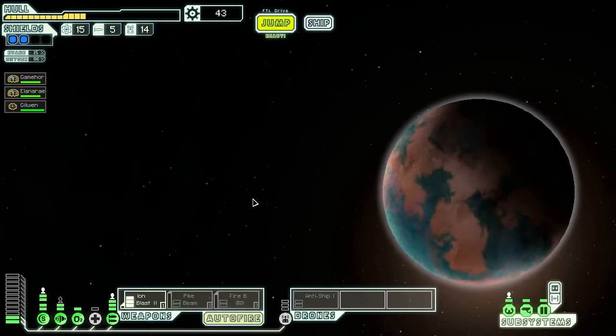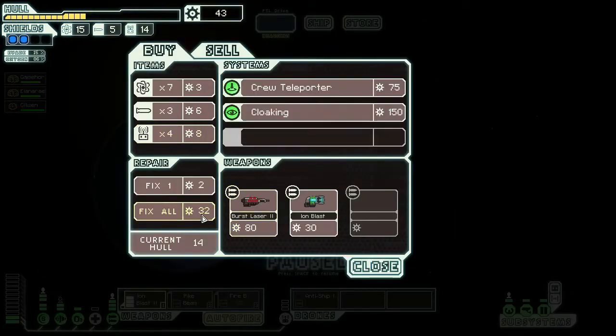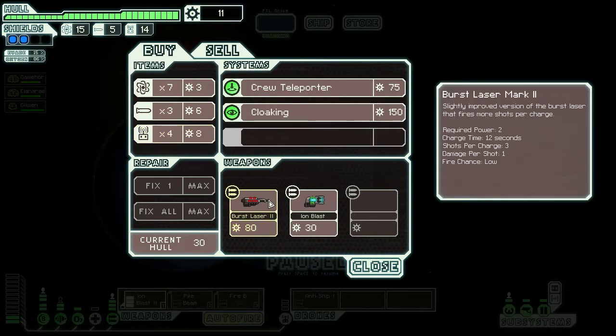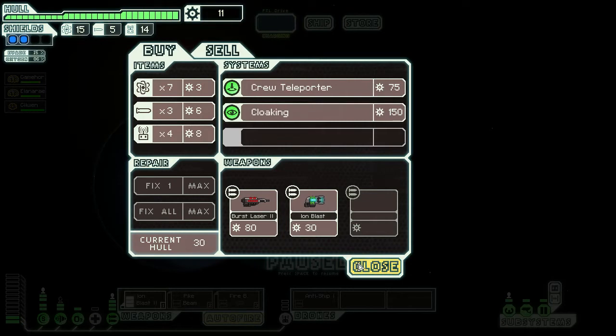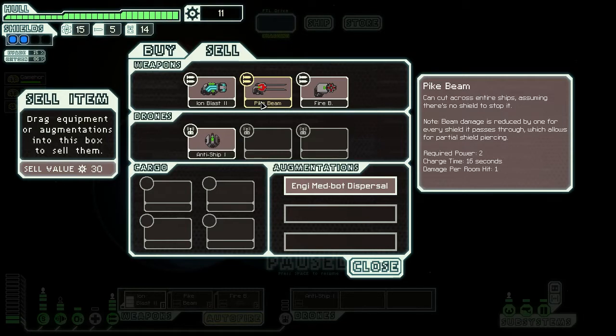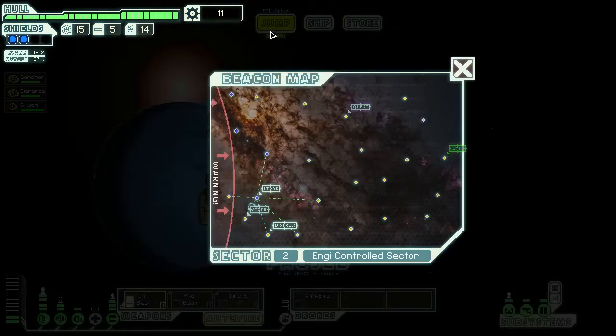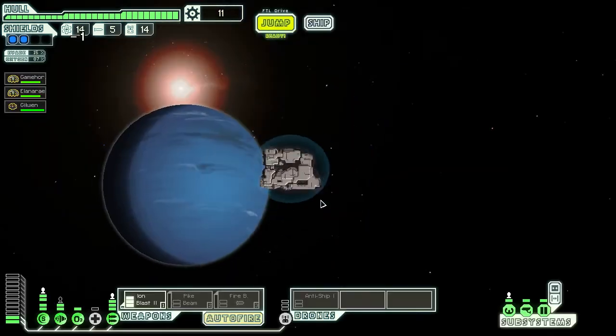Let's go to the store first. It costs eight scrap units to get a drone part, so selling them for five would be stupid. They have a burst laser — I would love to have that. Oh, I can't afford it. If I sell that it gives me 30 — that's not enough. And the fire beam gives us — still not enough. Okay, 57... 68. Need more money. Let's head to the quest marker.